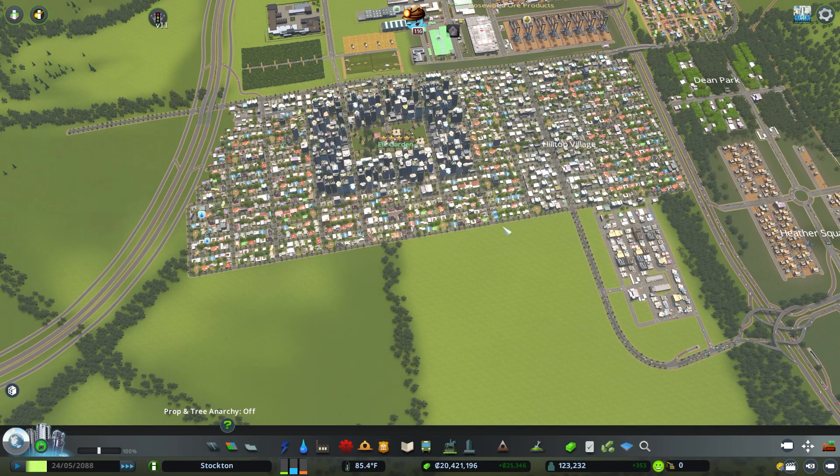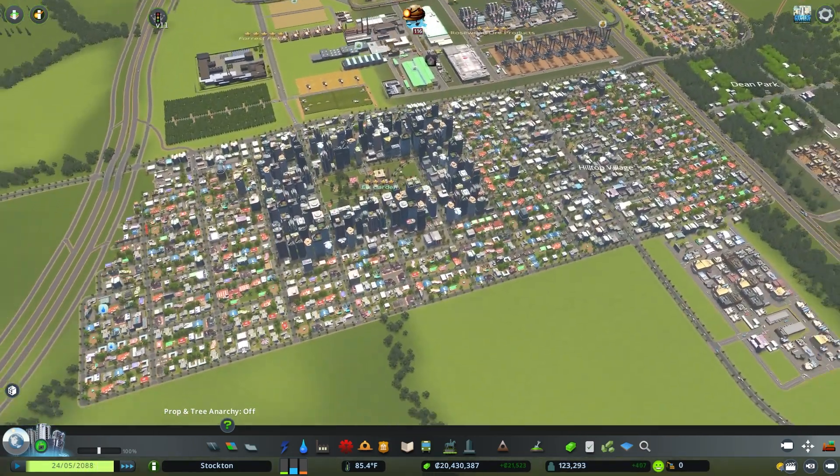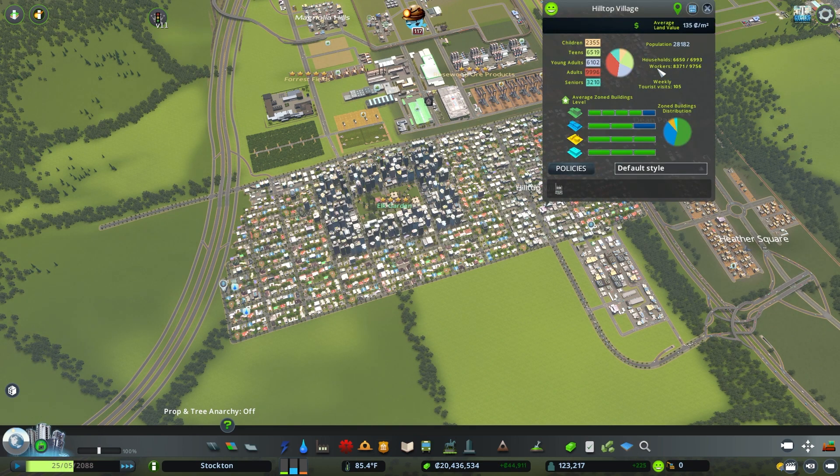All right, folks — we've had some time for everything to fill in and it's been pretty successful. Hilltop Village now has almost 30,000 residents. As you can see, we're getting pretty close to everything being at max level. We have some commercial and some residential that's not all the way to level four or five and three respectively.